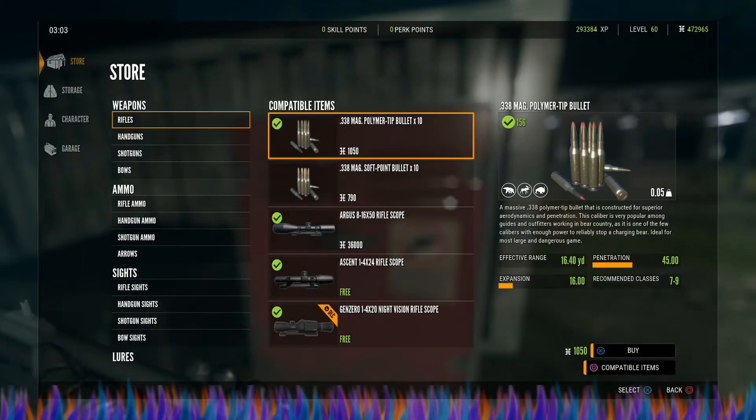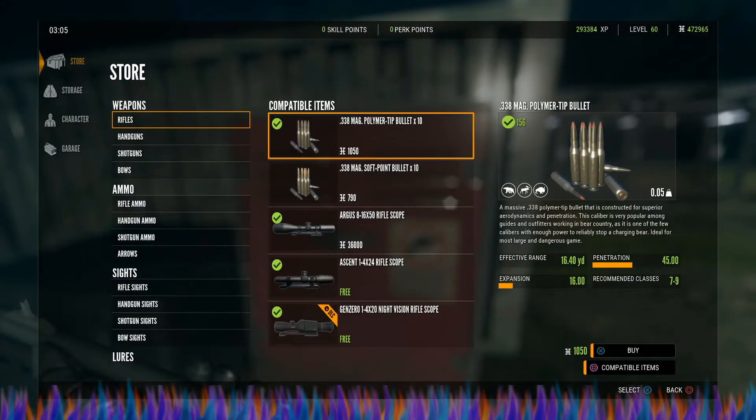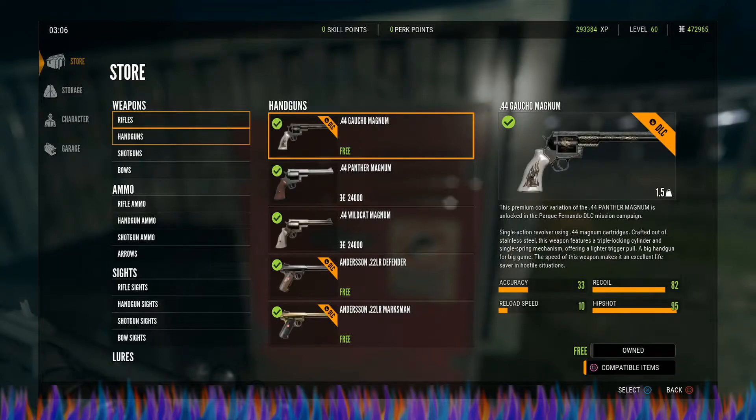The 300 overall is a much better rifle in my opinion — they perform almost the same except the 300 is a lot more accurate at long ranges. With the soft points you get a penetration of 22 and an expansion of 68, and the classes for this gun are 7 to 9. With the polymer tip bullets you get a penetration of 45 and an expansion of 16, also for class 7 to 9.